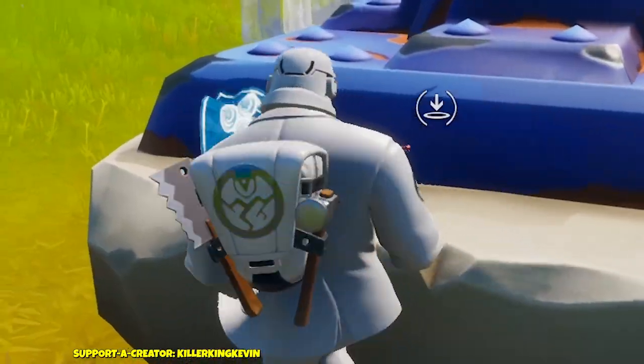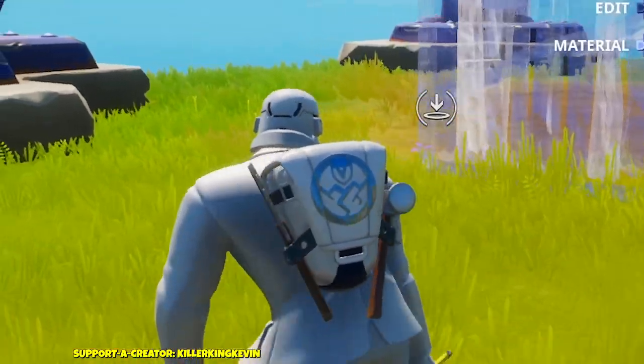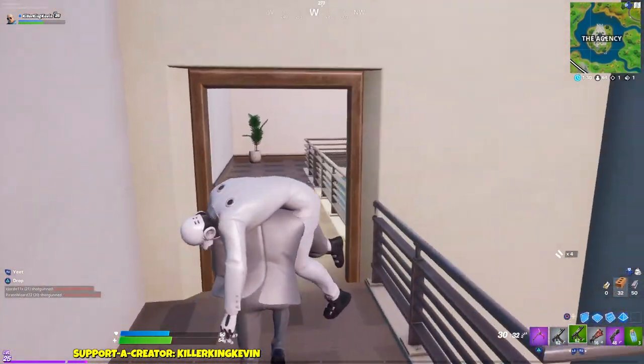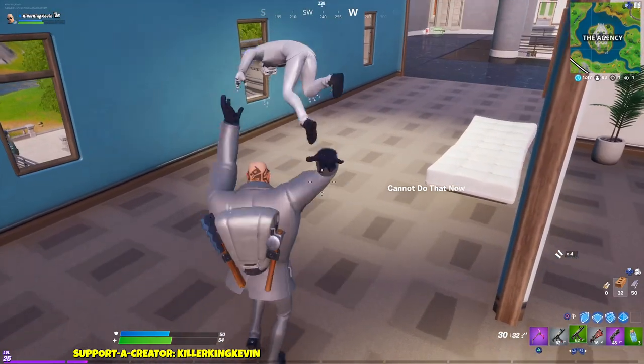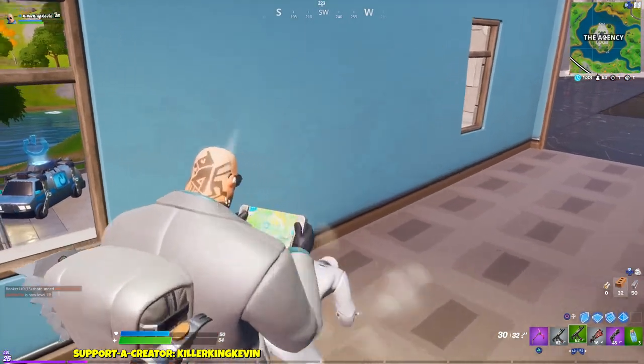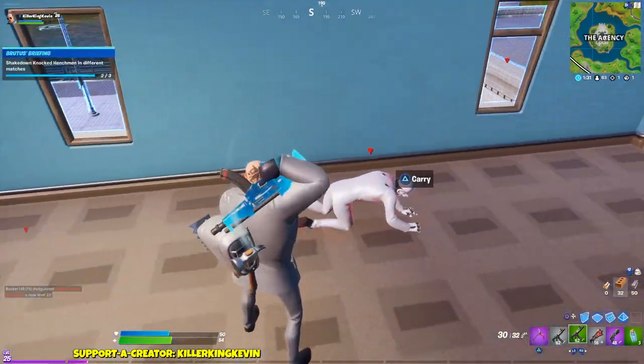One final thing: if you pick ghost for Brutus, you don't have to pick ghost for all the battle pass skins. They are individual, so you can pick shadow or ghost separately for each skin. Don't worry about picking the same style for all your skins.